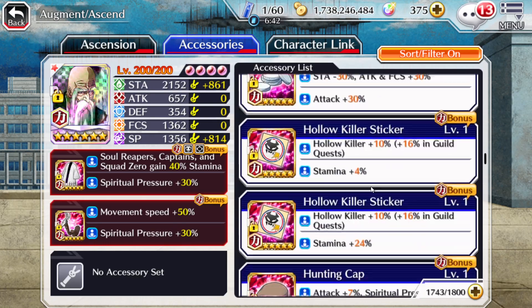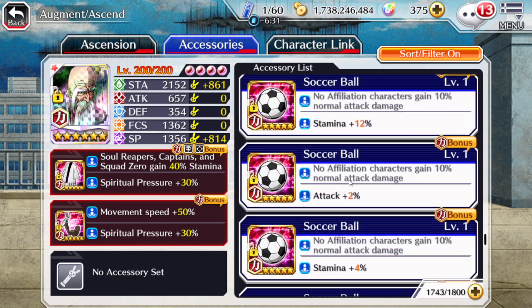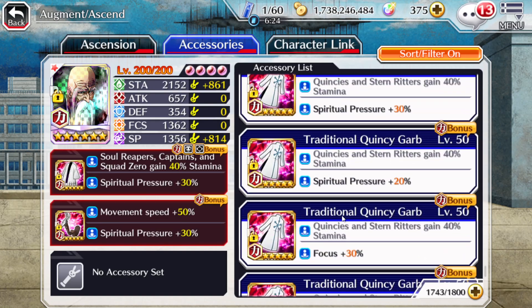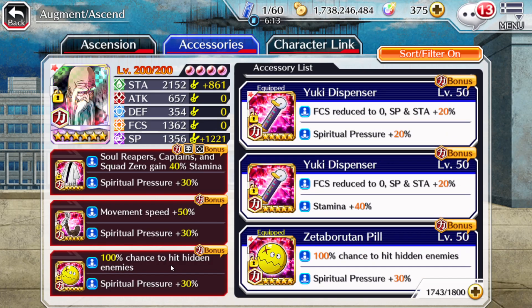Now we're going to find the accessory I originally had on here, which was the hit hidden enemies one. That is useful for farming. Hit hidden enemies — a really good one even though you're not necessarily getting a stat like focus or SP. As you can see, this one right here: hit hidden enemies 100% chance. Even though I only got 30 SP, this is still really good. Granted you could get this guy to tier 20 and just have that pre-built into the character. Some areas don't have hidden enemies so it's useless there, but you just have to pay attention to that.